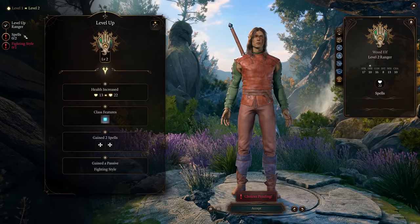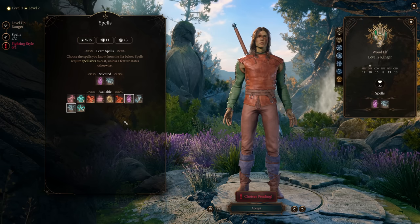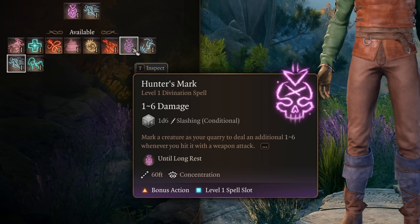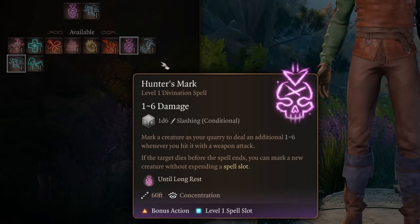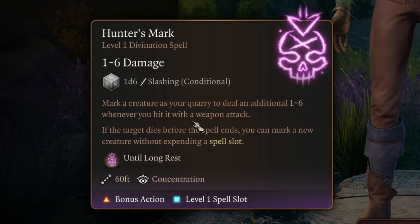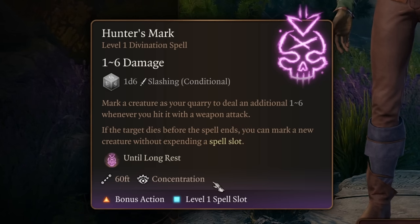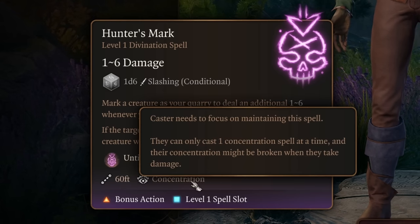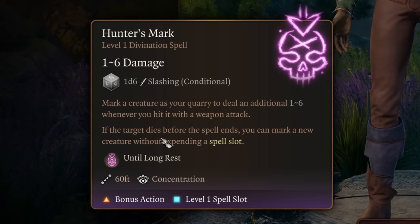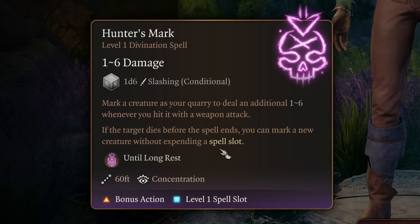At level 2 you get Ranger spellcasting, and you get to choose two spells. Hunter's Mark and Longstrider are easy picks here, and both play a core role in this particular build. Hunter's Mark is a level 1 concentration spell that lets you mark an enemy at the cost of a spell slot and your bonus action, and that marked enemy will take an extra 1-6 damage any time you hit that creature with a weapon attack. The mark will stay active on your target for as long as you can hold your concentration, and this is one of the reasons why Constitution and Heavy Armor are important for this build. If the creature that you have marked dies, you can reapply Hunter's Mark to another target at just the cost of a bonus action, no spell slot required.